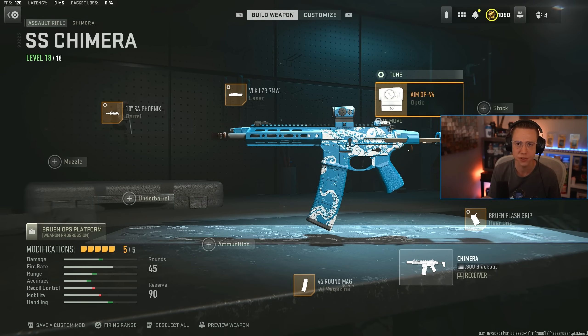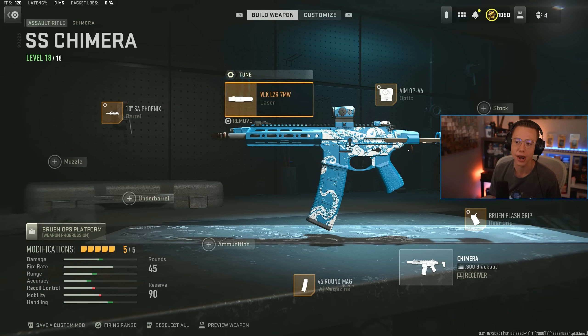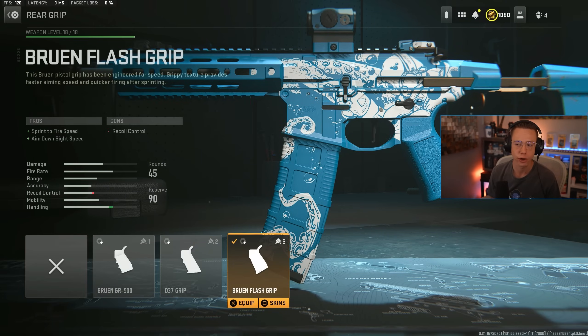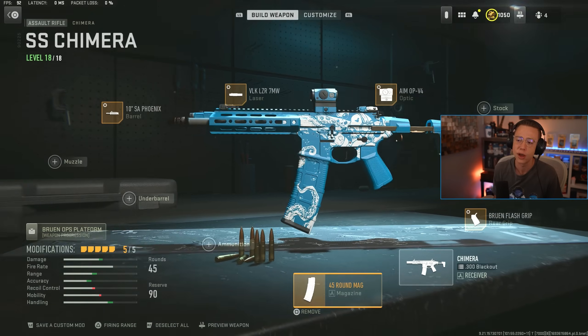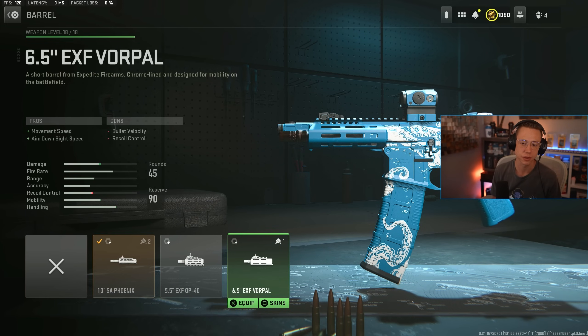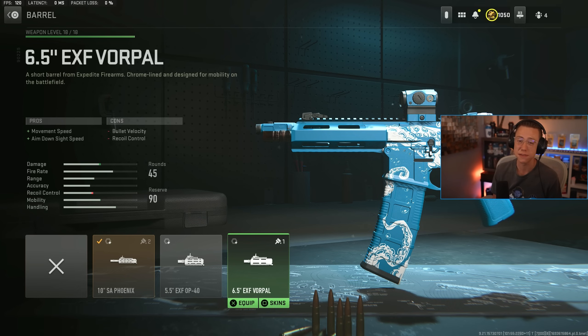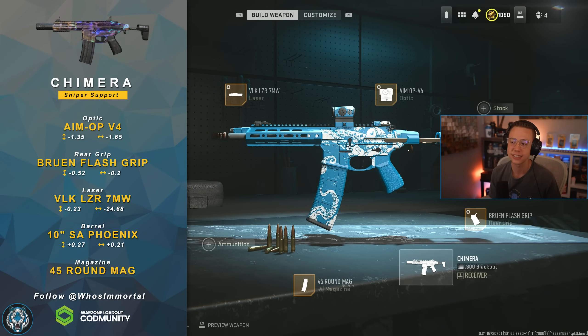I still like the Aim Op V4 optic because it's not too zoomed in — you can fight at 10, 20, 30, 40 meters and it'll be easy to stay on target. I want some aggression here, so I go for the 7-milliwatt laser for that snappier ADS and sprint-to-fire, same deal with the Bruin Flash rear grip. The 45-round mag is the max here, but the fire rate isn't crazy fast so that's totally sufficient. Lastly, the Phoenix barrel helps out in that mid range with better range, velocity, and control. The VLO here is not phenomenal, so adding that on is a nice benefit — that's why I stray away from something like Vorpal, which would make it more aggressive but the VLO is already rough enough that it might hurt it for sniper support. This setup is going to be really consistent and extremely versatile.